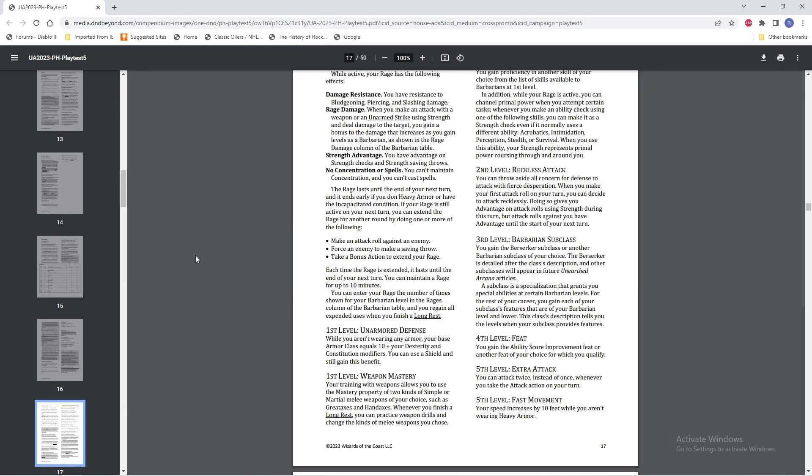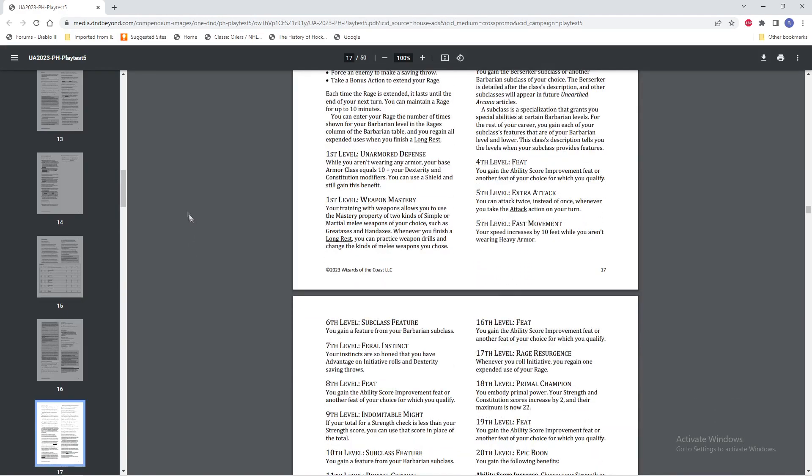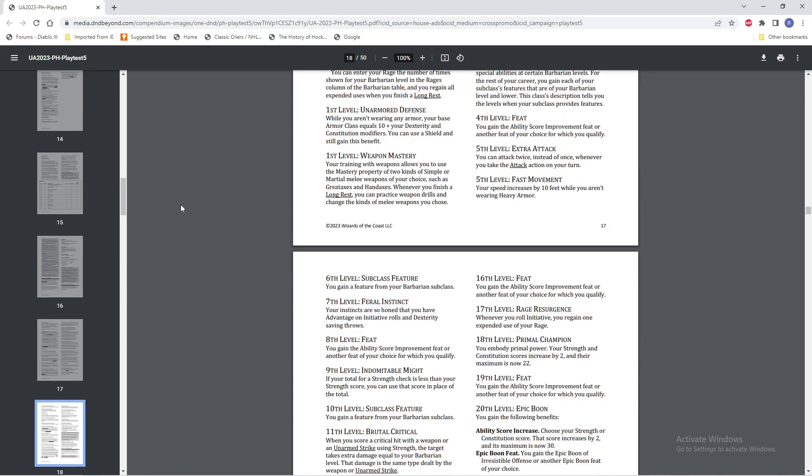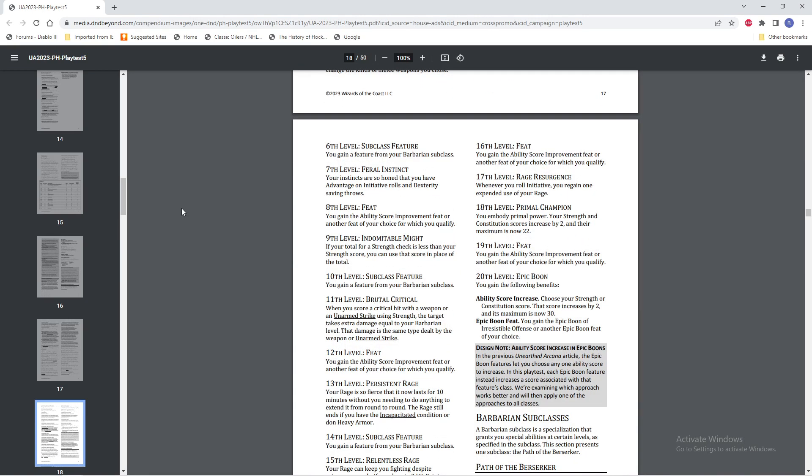Level 3, we get our barbarian subclass — that's going to be Berserker, we'll look at that in a moment. Level 4, we're getting a feat. Level 5, we're getting Extra Attack. Level 5 we're also getting Fast Movement — we get an extra 10 feet of movement as long as we're not wearing heavy armor. They really penalize heavy armor if you're a barbarian, but it's still probably better than being a monk in heavy armor.